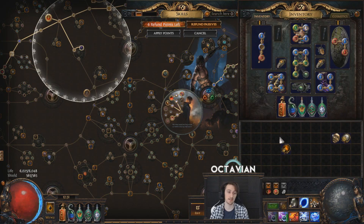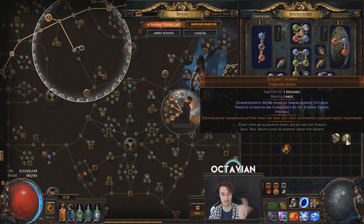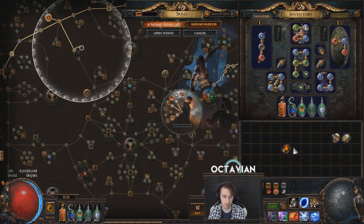There are three very important aspects to every single timeless jewel. There's the base kind of jewel, the name associated with your jewel, and the number associated with your jewel. The rest of it is kind of just flavor text — the fact that it says 'commissioned x number of coins to commemorate y' doesn't mean anything really. It's just the number and the name that are important.